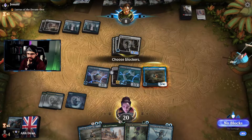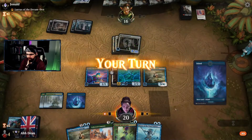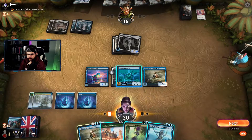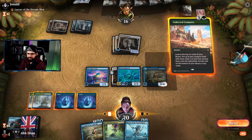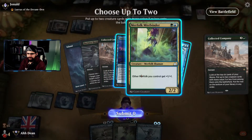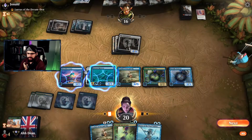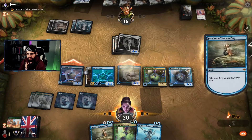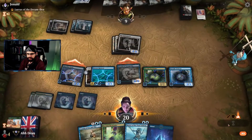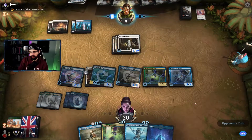Give Earth and Islandwalk — or just Collected Company for now, maybe? Trickster. Mistbinder. Draw a card. Okay. Nearly there. Islandwalk — so what does oppo do here? They could probably just throw in the Trickster in front of it to block the damage phase. Oppo still gains loads of life though.